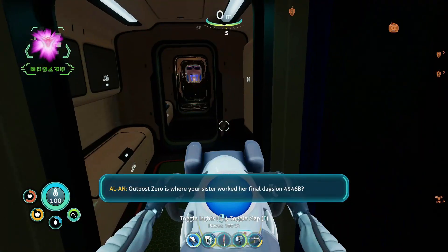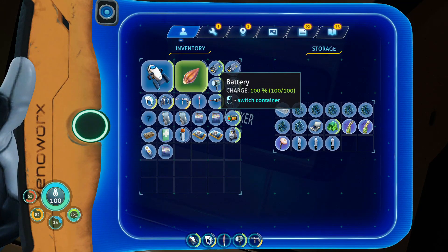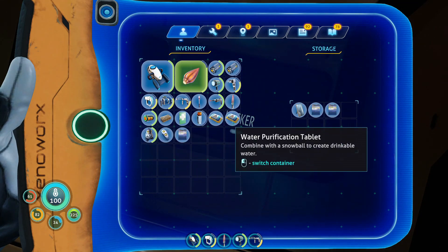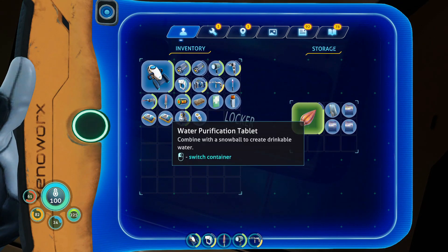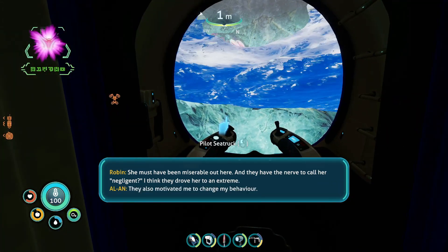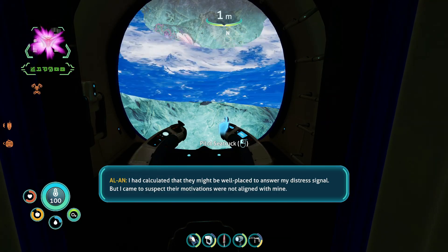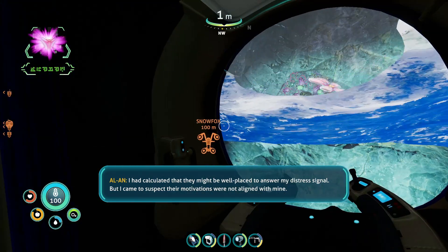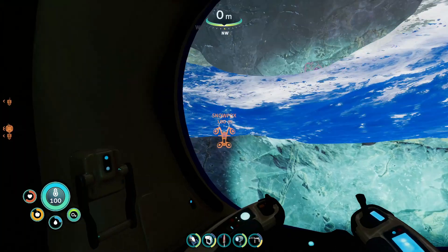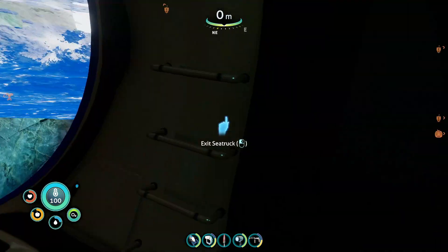Oh hi — what do you want? Alan says: Outpost Zero is where your sister worked her final days on 4546B — it is quite isolated. The brightest ideas can flourish in the middle of nowhere, but this is practically off the map. A lot of people would love to get paid to sit around and do nothing, but not Sam — she must have been miserable out here. They had the nerve to call her negligent, but I think they drove her to an extreme. I calculated they might be well placed to answer my distress signal, but came to suspect their motivations weren't aligned with mine, so I made myself harder to find. One thing I just realized is I have my teleporter, so if I really needed to I could have just teleported back — so I wouldn't have been completely stuck.